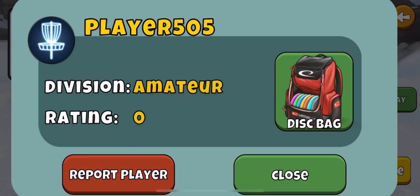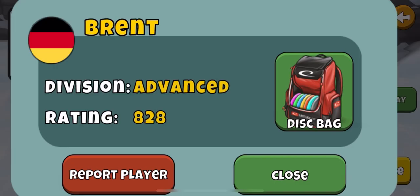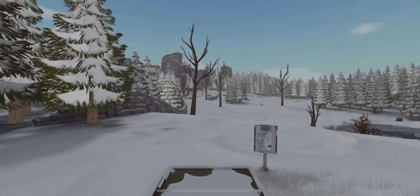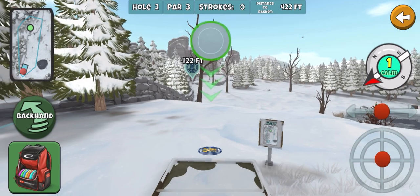Let's see what we got. 8.52. Wreck. Brent. 8.28. Nothing too crazy, but let's hope we can get a win. Especially after that start.